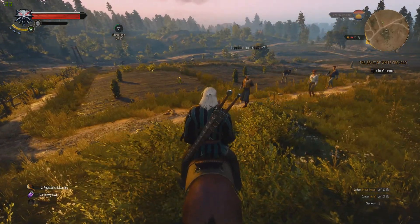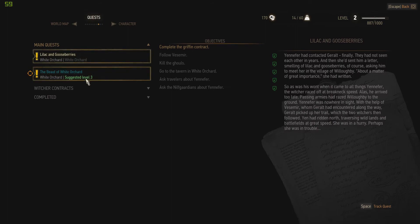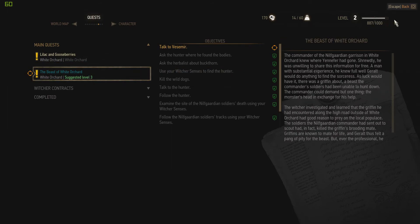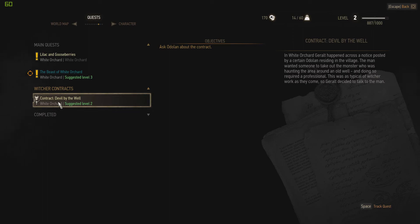We are about to work on this quest, which is to kill the griffin. We're not actually to level 3 yet, and I want to get up to level 3 so it's a little bit easier to deal with the griffin. We do have a witcher contract that we grabbed when we were in White Orchard, but let's see what else we can do on the map.